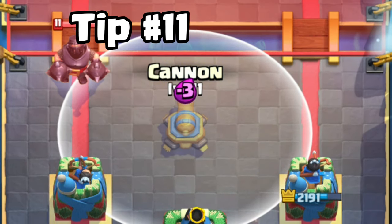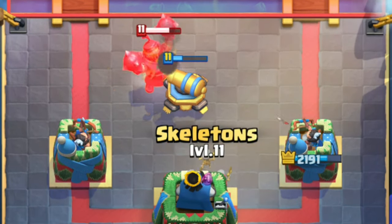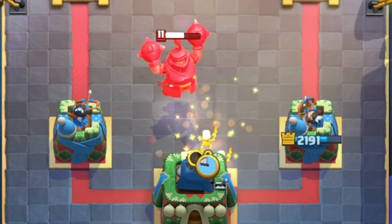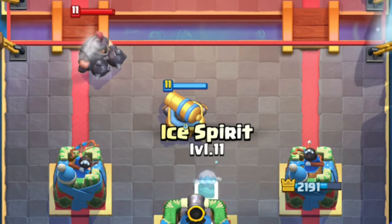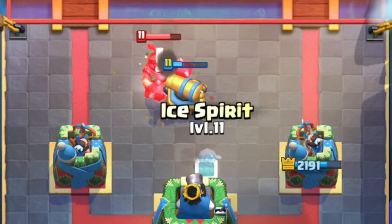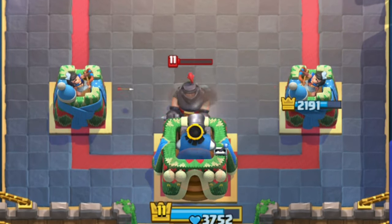Tip number 11. You can activate your King Tower against Mega Knight by placing your cannon like this, and then placing your skeletons here. You can also place any spirit to the same place, and it will activate your King Tower. This is a very good way to defend Mega Knight if you don't have a tank in cycle.